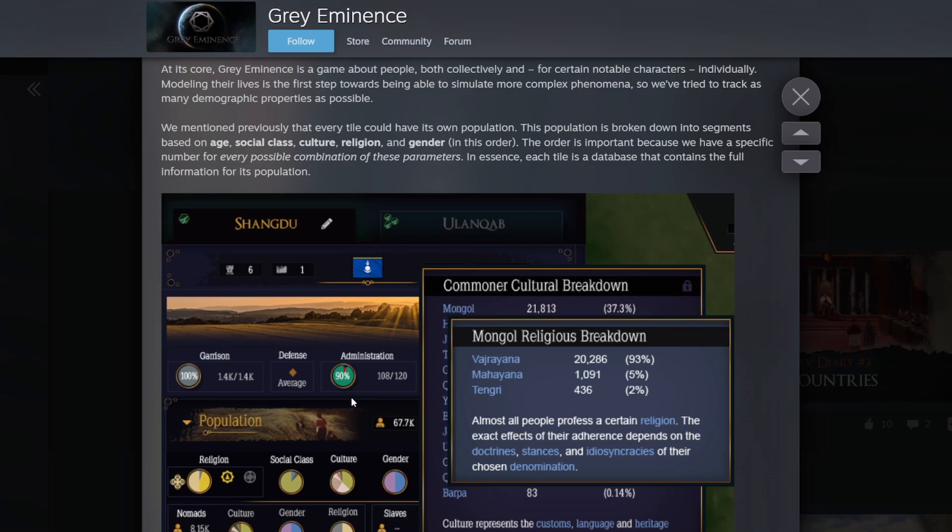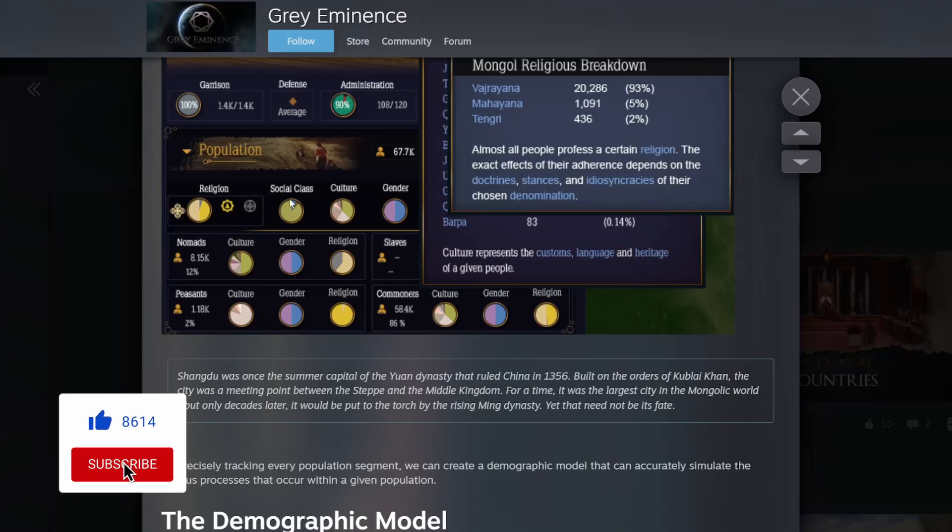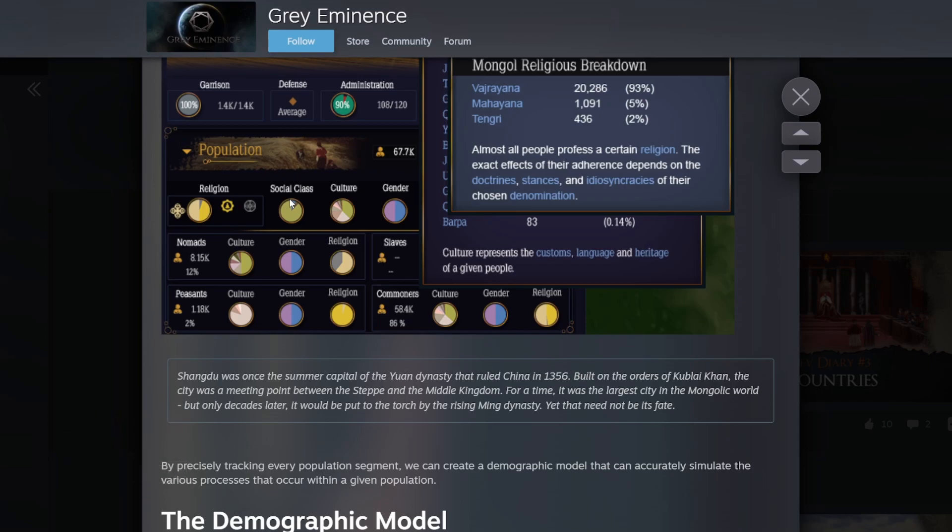Even at a glance you can see how the information is shown in a pretty clear way. There's the commoner cultural breakdown, the Mongol religious breakdown. It looks like there's going to be some nesting of tooltips, which is fantastic. There's garrison here, how good the defense is - administration is probably how in-control of the tile you are. The population breakdown shows 70,000 people. This looks like maybe a farming tile. Religion, social class, culture - if you've played Victoria games this looks kind of like that. There are pie charts showing nomads, peasants, commoners, slaves.